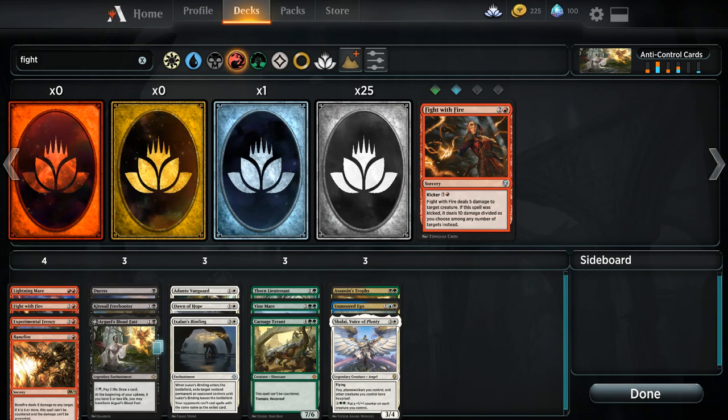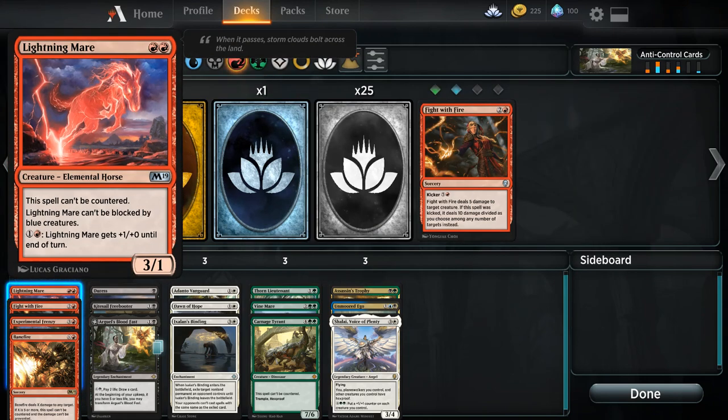We'll go ahead and get started with red cards. Red is typically a great matchup against control because it's so aggressive — it can get down, get in damage, and then push those last little bit of points through before the control deck can really stabilize. To start off, one thing I find is Lightning Mare. If you're in a devoted red deck, this 2-mana 3/1 is pretty solid — number one, it can't be countered.